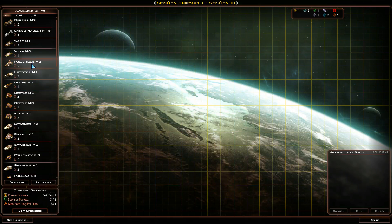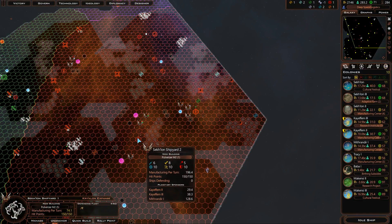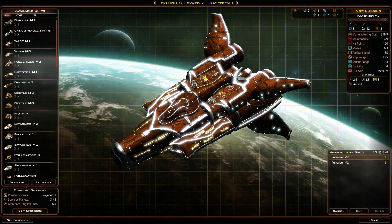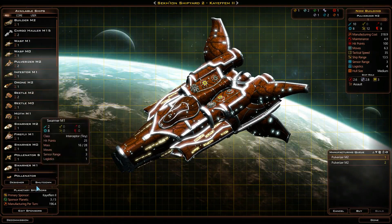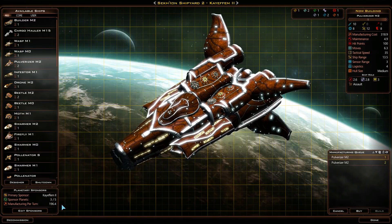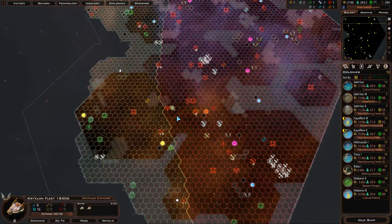I think I'll try some pulverizers here. Miranda is going to take a little bit longer — I think this is only building two turns. I don't know if the extra manufacturing from the trait applied yet or not, so we'll have to see. I think that occurred on the same turn. The event didn't happen last turn, I believe.